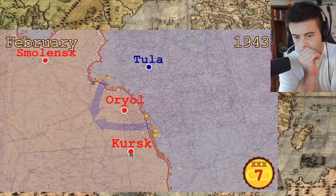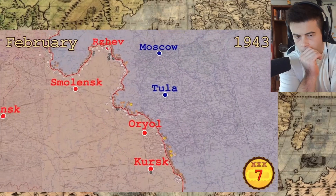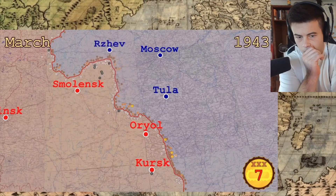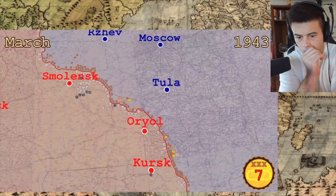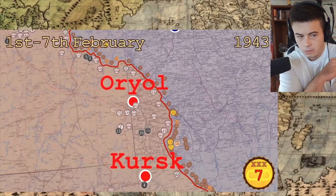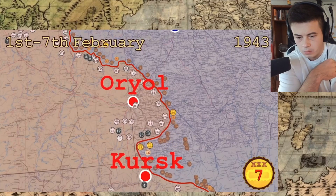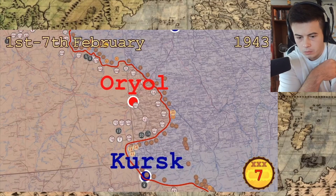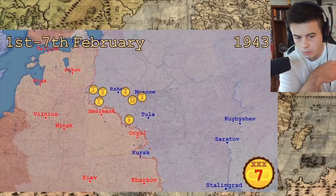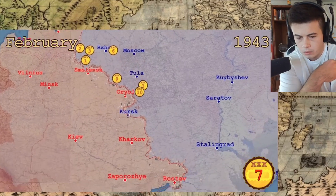A large part of the Axis forces was able to escape the encirclement, but the Hungarian and Italian troops were sent away from the front. This was a major success and the Soviets continued rolling up the front with three fresh armored corps. The Germans wanted to prevent another encirclement at all costs. They held a large salient from which they threatened Moscow, and to get reinforcements to stop the Soviets they had to abandon this advantageous position. Ten freed-up divisions were used to strengthen their positions in the south, and these forces were enough to stop the next Soviet attacks.